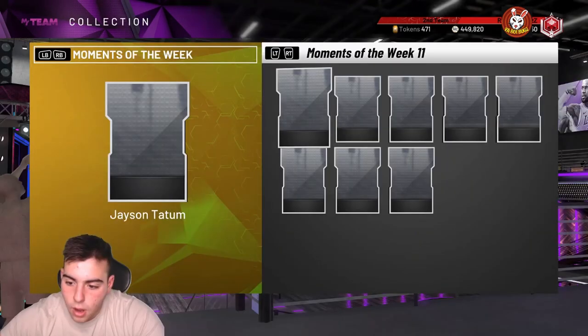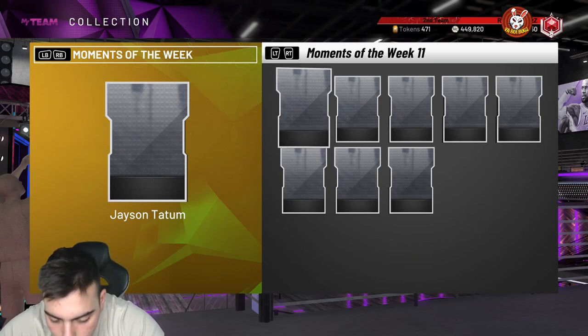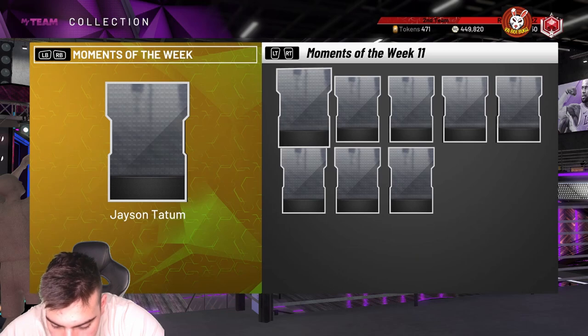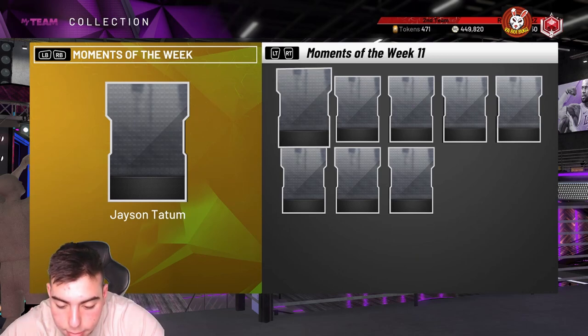Jason Tatum is a 96 overall Pink Diamond. Stats: 94 three-point shot, 96 mid-range, 88 free throw, 95 layup, 95 driving dunk, 85 pass IQ, 89 speed with ball, 94 vertical, 92 perimeter defense, 87 interior defense, 50 steal, 92. He's a small forward/power forward. Badges include Hall of Fame Showtime, Fast Break Finisher, Catch and Shoot, Green Machine, Dead Eye, Volume Shooter, Difficult Shots, Quick Draw, Range Extender, Space Creator, Hall of Fame Ankle Breaker, and Hall of Fame Clamps.